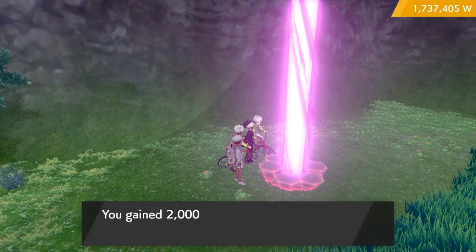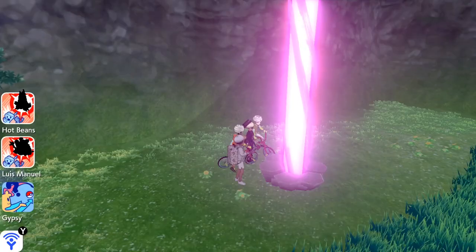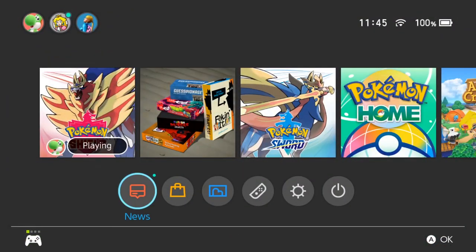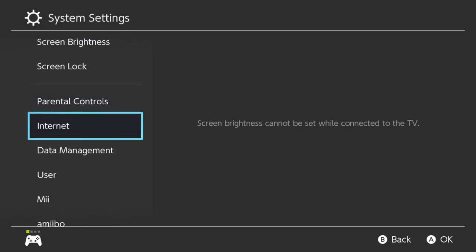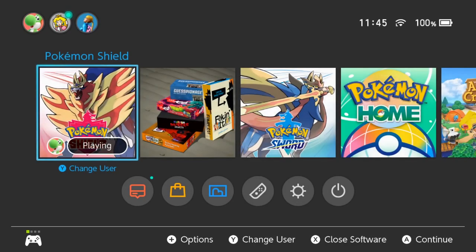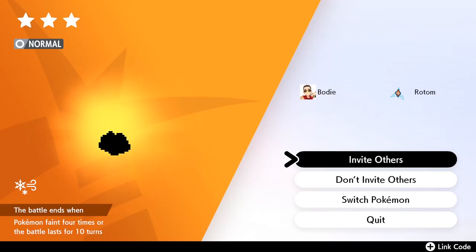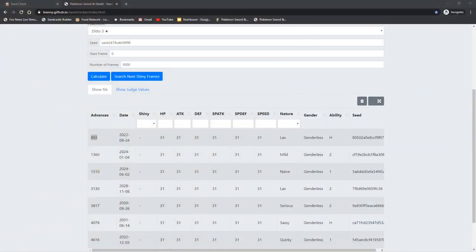If you did it properly, you should be able to harvest watts from the den, and if you check the raid it should be a different Ditto. The last one we got was a 5-star Ditto, this one's a 4-star. Let's advance the raid by one more day — go back to system settings, go down to system, date and time, and move up the date by one day. Let's head back to the game and harvest the watts — and if we check the raid, it's a new Ditto! It's a 3-star Ditto this time, so now let's exit the raid.